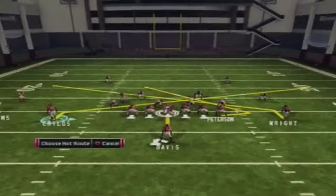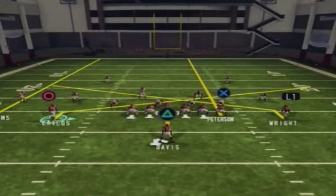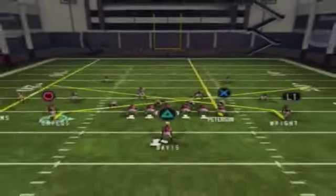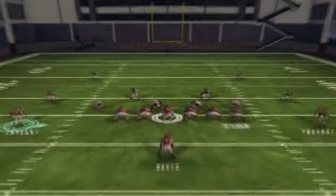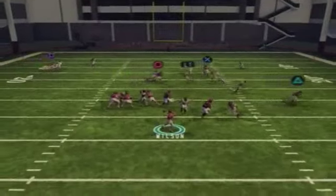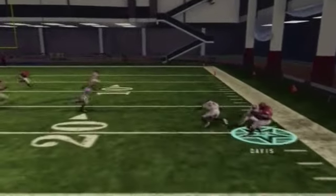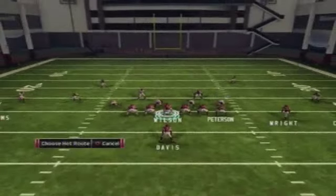As you can see this one is man, so I slant him to get my high read. The linebackers are still a couple yards back, so I drag my running back here. They have to make up more ground since they're a couple yards back, and I get a nice gain by just giving him a little toss from the backfield.